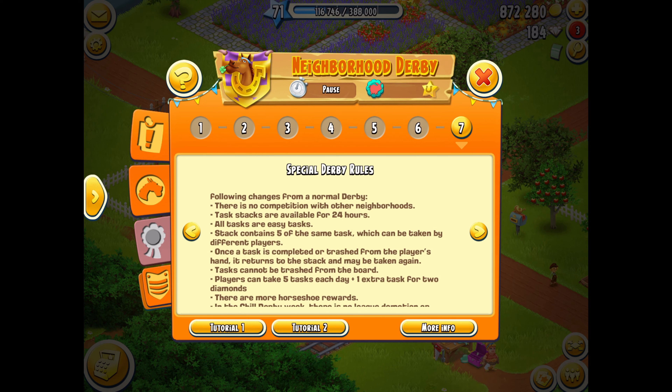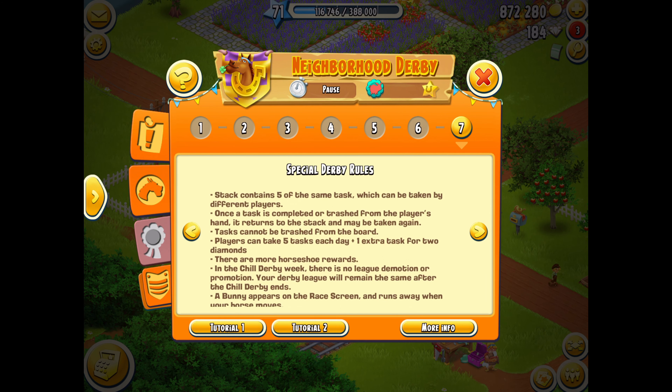They contain five of the same tasks which can be taken by different players. Once a task is completed or trashed from the player's hand it returns to the stack and may be taken again. Tasks cannot be trashed from the board. Players can take five tasks each day and one extra task.